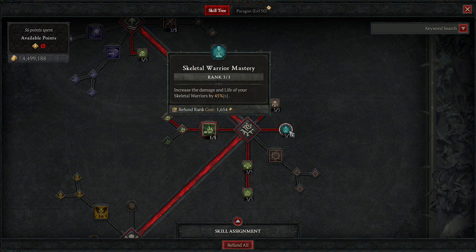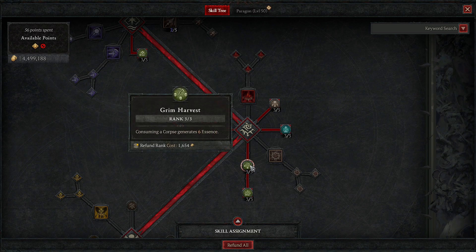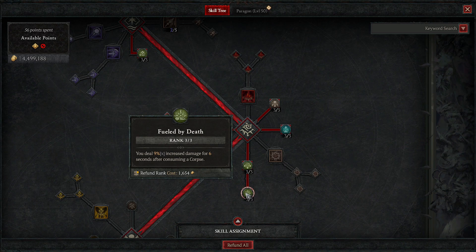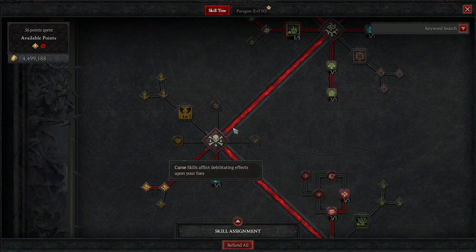This passive increases the damage and life of your skeletal warriors by 45% — a no-brainer for an undead army build. Then you take Grim Harvest: consuming a corpse generates 6 essence, just another way to keep your essence up. And right here you get 9% increased damage for 6 seconds after consuming a corpse. You're pretty much doing that constantly, especially with miasma, so this will be up all the time.